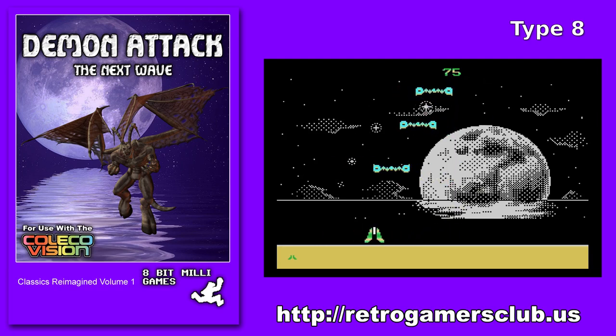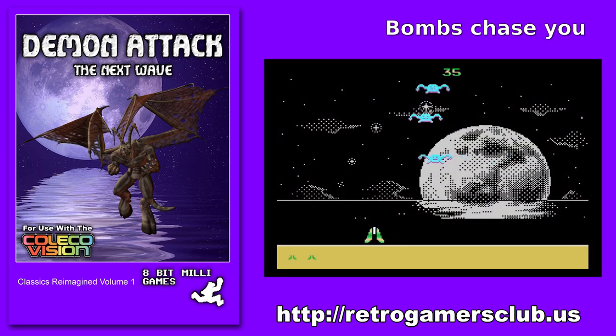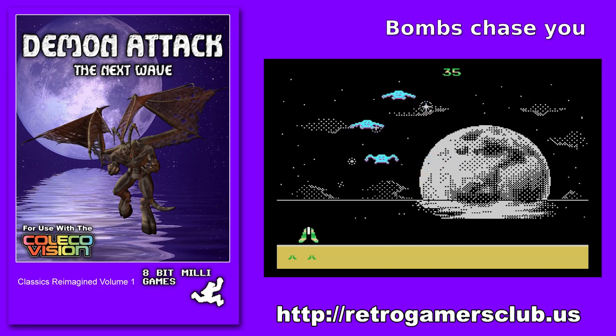Now, when you get to level eight, something changes. We restart those eight waves again, but now the bombs that are falling come after you. So when they fall, instead of falling straight down, they move towards you wherever you're at. This continues for the next eight waves. When you get to wave 16, they speed up and go faster towards you.